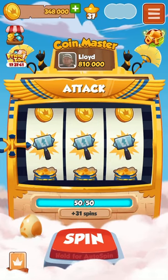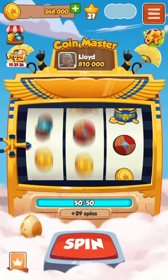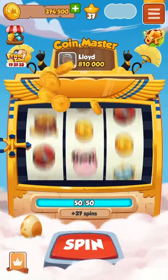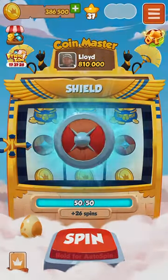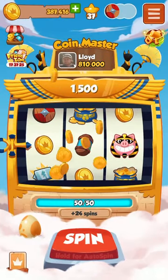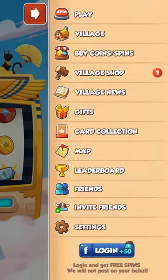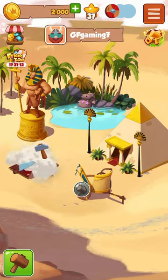Yep. You guys should check out part one — it's really good. It's when we did the Viking village and we were so close to completing it. Yeah, I thought we were about to get extra spins. Battle phone. Shield. Boom. Okay, we're getting a lot of stuff. Something appeared here — village shop. It's something we can buy. It's the cat! Yeah. Boom, he's so cute.